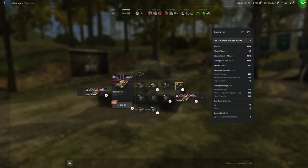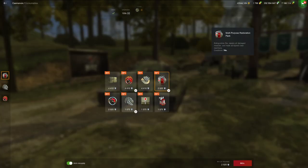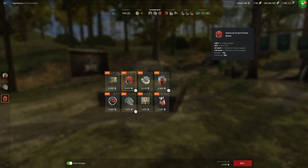Not only does it have the crazy DPM, but it's got pretty good pen at 226 on the standard, 258 on the premium, 10 degrees of gun depression able to work any ridgeline whatsoever, great dispersion, fantastic aiming time. And the Carnarvon's not slow — it goes 34 kilometers per hour, and with super speed boost you're able to go another 5 kilometers per hour, up to 39.